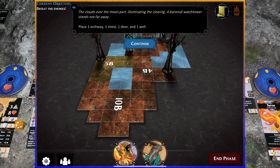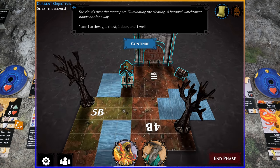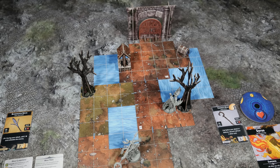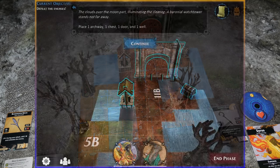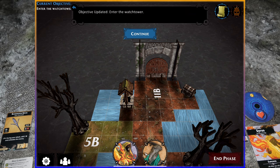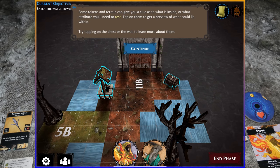When we hit continue, the app now states: the clouds over the moon part, illuminating the clearing. A watchtower stands not far away. Place one archway, one chest, one door, and one well. Here are those items set up on the board — a gigantic archway in the distance, a chest we can interact with, and a well. These are all things including the trees that I want to explore. The app states the objective has been updated: we need to enter the watchtower. But as long as there aren't too many enemies, I'm going to take my time and loot as much as possible.